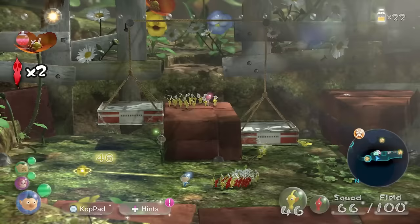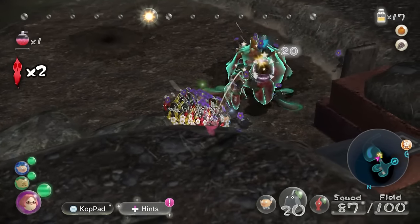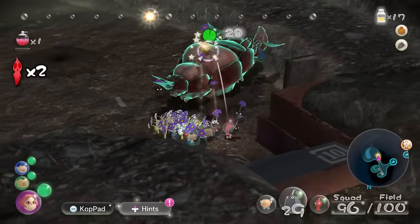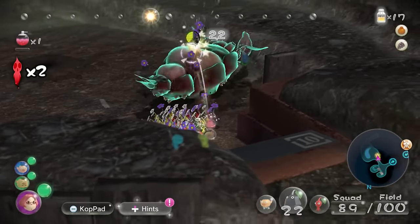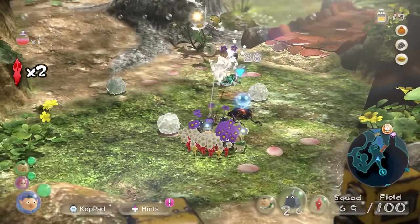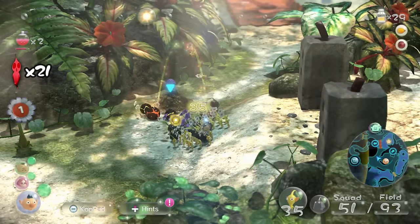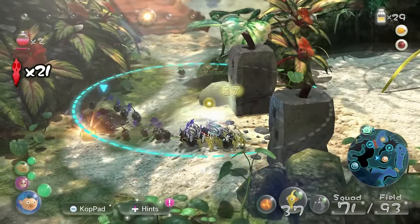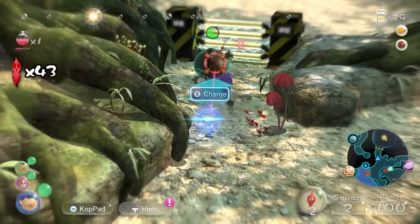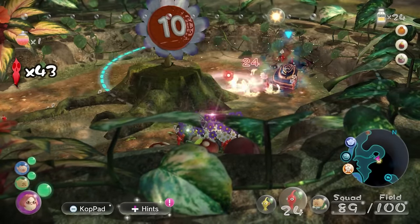Day 6 passed with no casualties, as well as day 7. These massive bug-eyed Crawmads are treated as mini-bosses in this game, but the lock-on system makes them extremely easy to take down, as you can latch your Pikmin onto their eyes before they even get a chance to attack. Honestly, there was so little to threaten me and my Pikmin in these areas that I started losing it — first by accidentally leaving some behind, then by blowing another 20 or so up with a bomb.